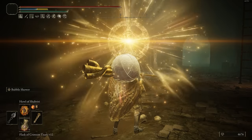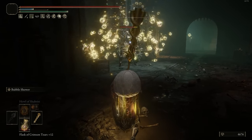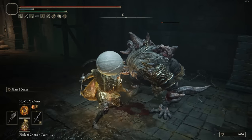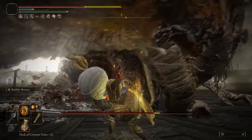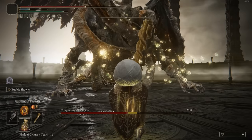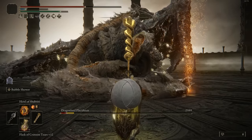This weapon's skill is Bubble Shower. For 16 FP, it rains a whole bunch of bubbles from the sky and actually does an enormous amount of damage and poise damage. If every single bubble hits, it does 92 stance damage, which is beyond insane. So it performs really well against large bosses, but still performs extremely well against smaller enemies. This skill does scale primarily off Faith, and this weapon has a B scaling in Faith, so that's where most of our points are going.